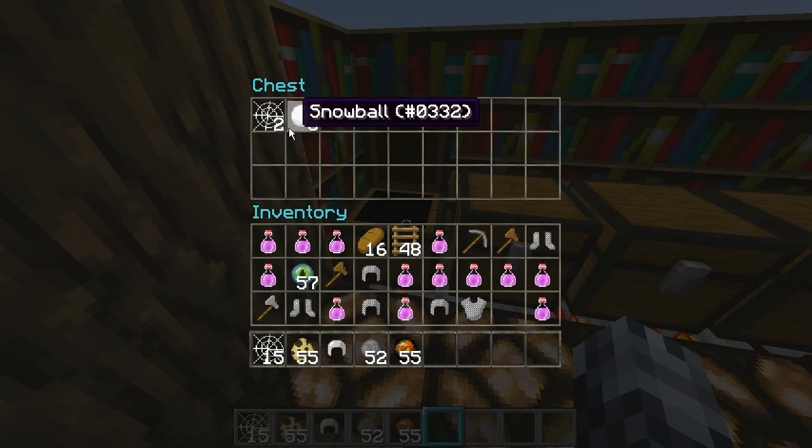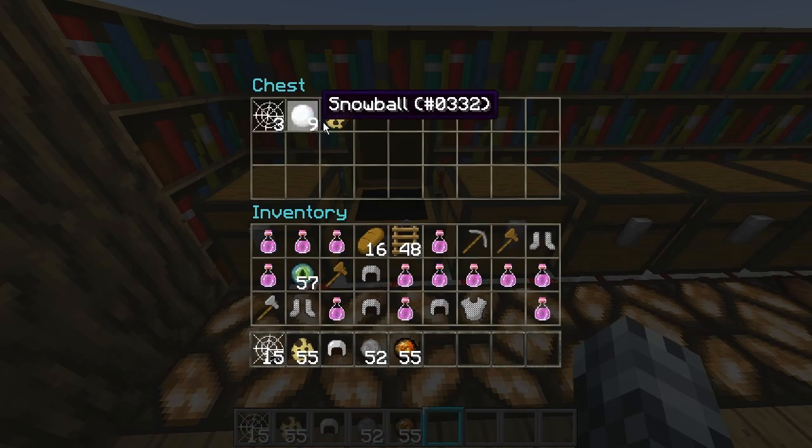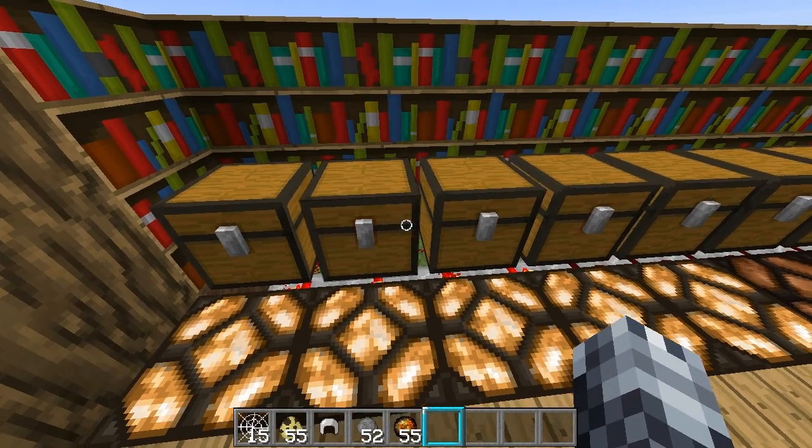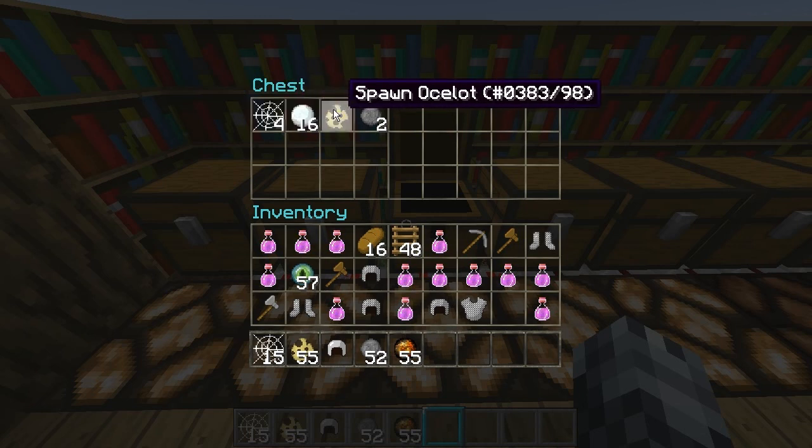Level 1 gives you 2 cobwebs and 3 snowballs. Level 2 gives you 3 cobwebs, 9 snowballs, and 1 ocelot spawn egg. Level 3 gives you 4 cobwebs, 16 snowballs, 1 ocelot spawn egg, and 2 fireworks.